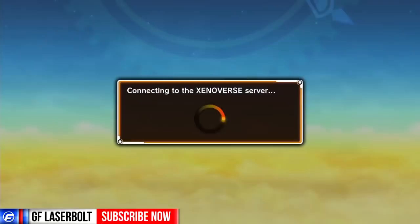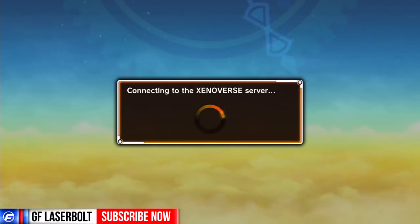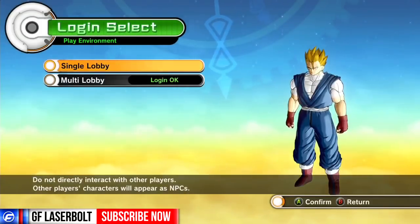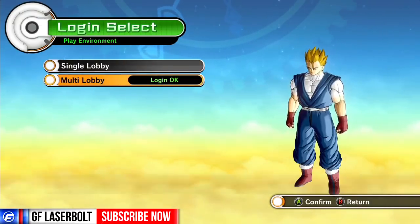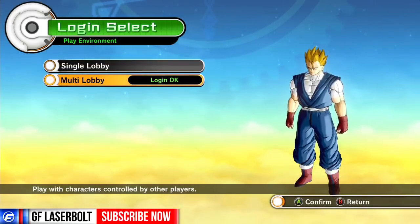In order for you to access the multiplayer, you're going to be presented with a screen where you select your character depending on how many characters you have. You go right there where it says Lazerbolt and select that. Here's the tricky part: you see where it says Single Lobby — that one says do not directly interact with any other players, other players' characters will appear as NPCs. Once you go to Multi Lobby, players with characters controlled by other players, this one will give you access to the multiplayer. That's how you access multiplayer on Dragon Ball Xenoverse.